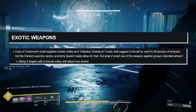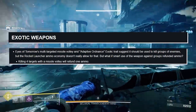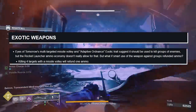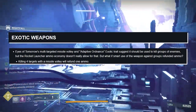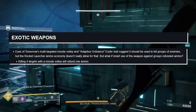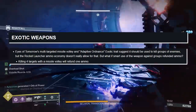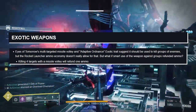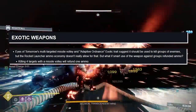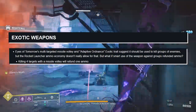Exotic weapons — Eyes of Tomorrow: its multi-targeted missile volley and Adaptive Ordnance exotic trait suggests it should be used to kill groups of enemies, but the rocket launcher ammo economy doesn't allow for that. So killing four targets with a missile volley will now refund one ammo. Also, when you kill four or more combatants in a single volley, you increase the damage of the next volley. Eyes of Tomorrow is about to become meta — the biggest thing holding this rocket launcher back was its ammo economy, and now with this change, especially in solar surge environments or Gambit, it's going to be incredible.